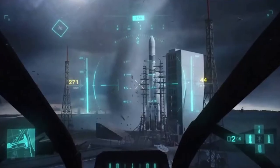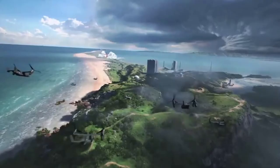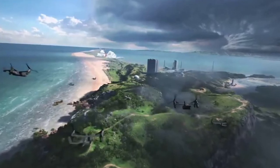The first screenshot shows a rocket launch as we see it inside a vehicle cockpit, probably a helicopter, and the second one is a more zoomed-out overview of an island with a storm in the background.